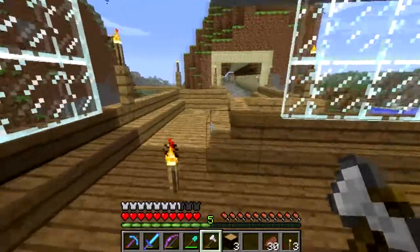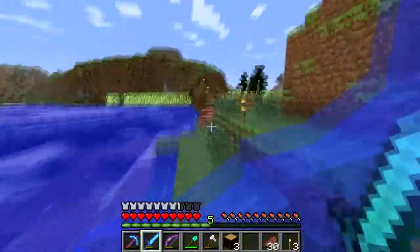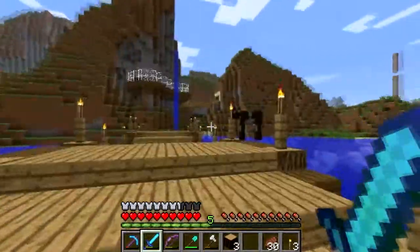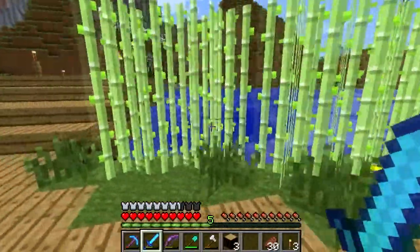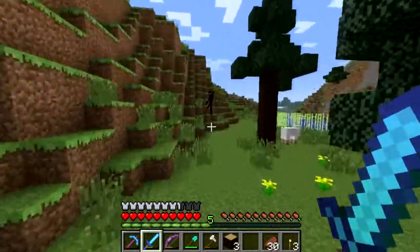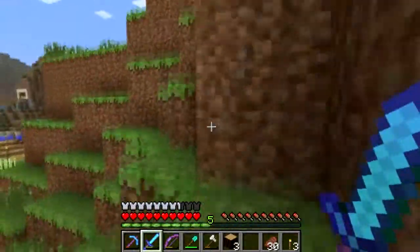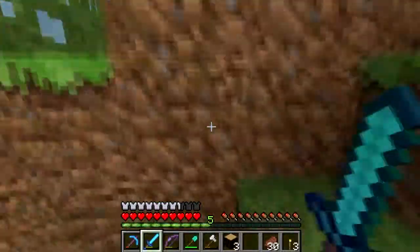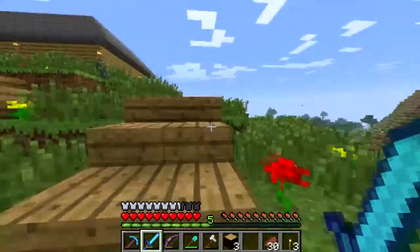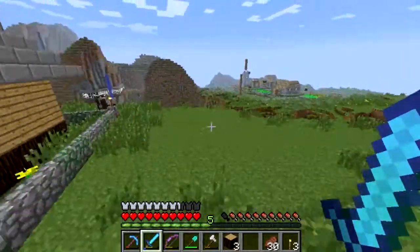There's an enderman down there — let's go kill him. Come at me, bro. I hear you. Where did you go? Oh, there you are. What do I have on this sword that's making you flee? You should remember me. Damn it, enderman — give me my grass block. There you are — oh my God. Why does he keep teleporting, you stupid little thing? Come up here. Bad boy, come here enderman. I need to take those dirt things down.